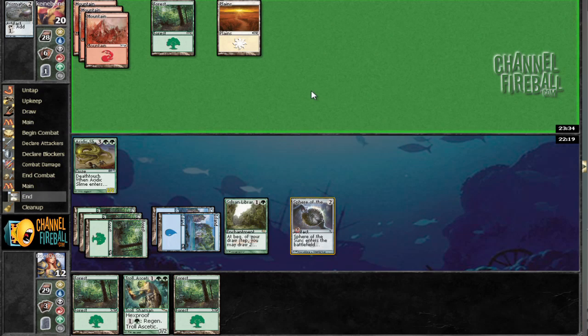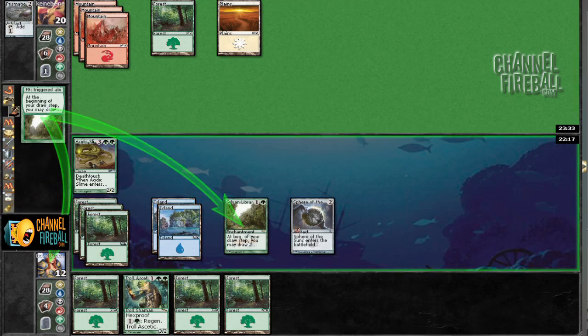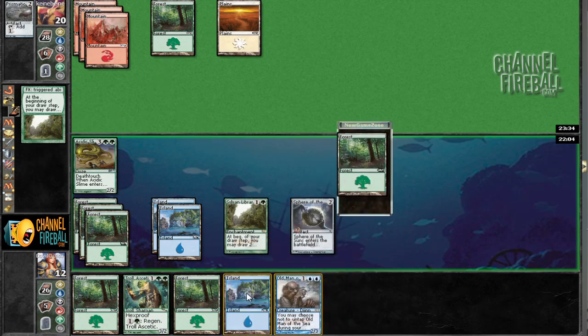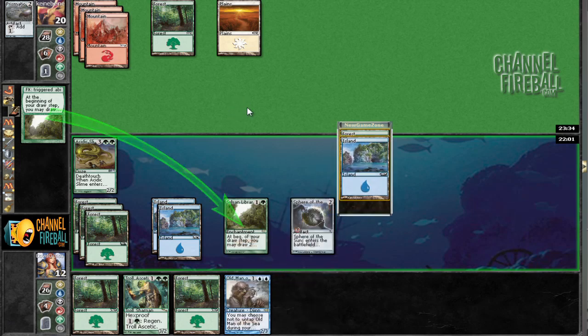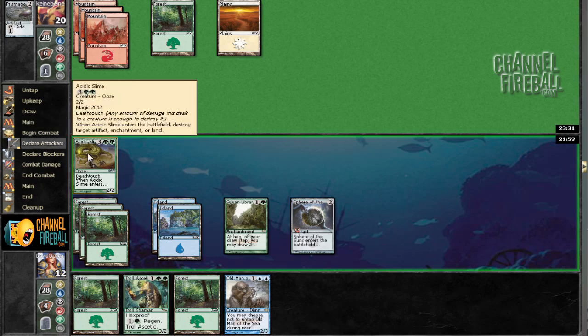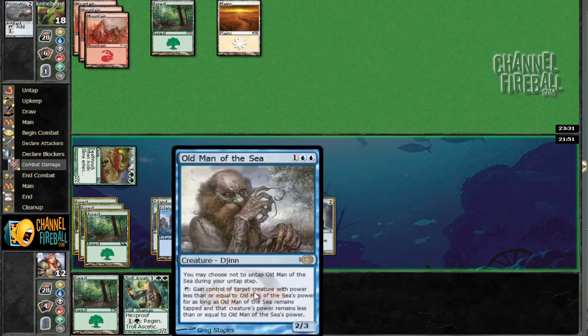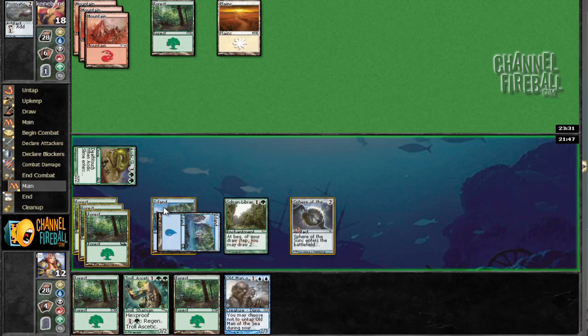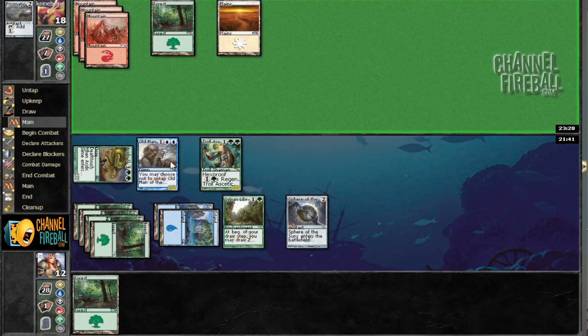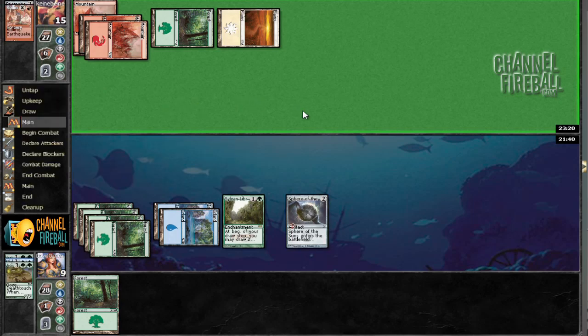And we're off to the races. One more land and we can draw or summon Woodfall Primus. Would we like to use his ability? Yep — Old Man of the Sea. That's interesting because we can play Troll Ascetic also, but then if he has something like Rolling Earthquake, we just get owned. I don't really know how much I want to do that. Old Man of the Sea seems like he's not going to be that great. So let's get our beatdown plan on. I wonder if he has Yeva. I just want to play both, and if he's got something, good for him — hopefully he doesn't, because I really don't want to get Earthquaked. And... Rolling Earthquake. Okay. Lovely.